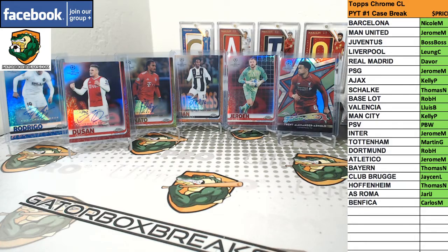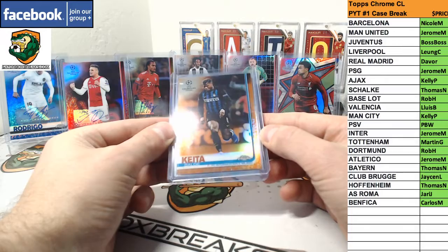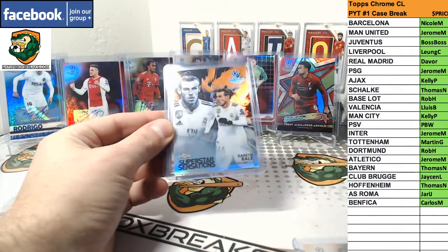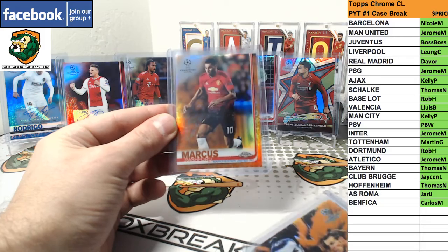Orange — we had three orange, numbered to 25. Balde, Diaw for Inter, Bale for Real Madrid, and Rashford for Man U.